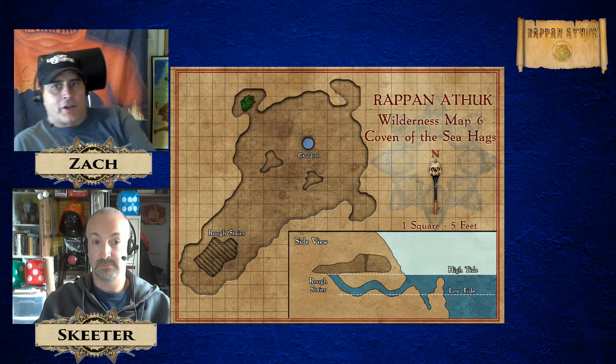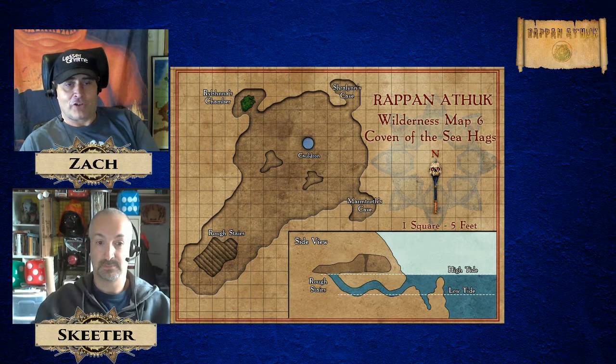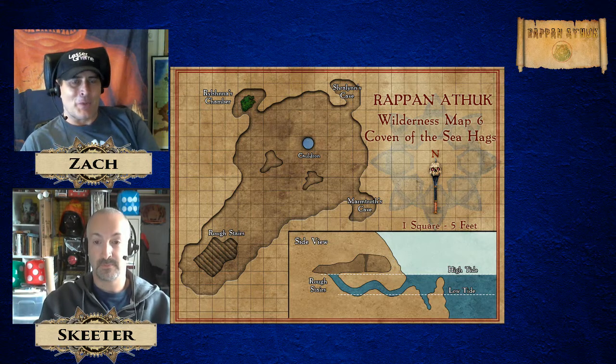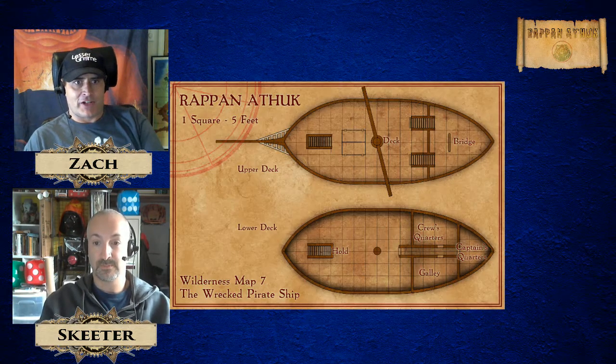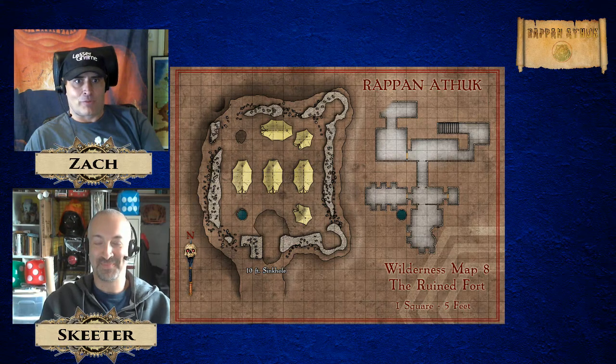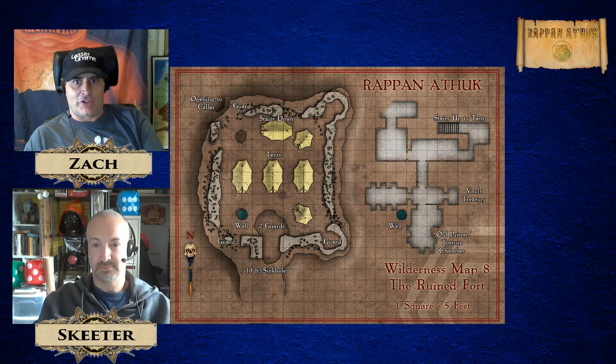I'm here with Skeeter Green and we're going to talk a little bit about Rapid Ethic Maps. The reason we're talking about that is because very soon you'll be able to pledge for some of the Rapid Ethic Maps. What you see next to me, besides Skeeter's lovely face — this is why he's a project manager for so many important projects — the maps are going to be going in a slideshow so you can see the quality of them.